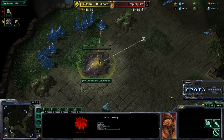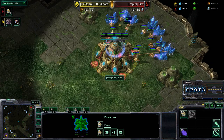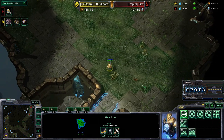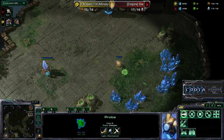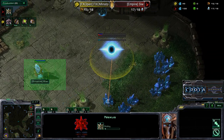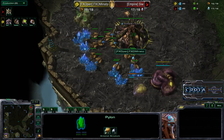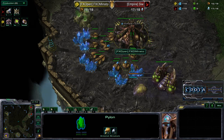Let's take a look at the strategy here. Minato is going for a Zerg Hatchery first opening — I believe it was a 15 hatchery. Meanwhile, the Red Protoss is going for a Nexus first. The Nexus first doesn't come as too big of a surprise, as this is a rather large map. If there is any map you could go Nexus first on, this is perhaps the best one, even though some Zerg players do go for a 9 or 10 spawning pool, scout quickly, and then rush with Zerglings.